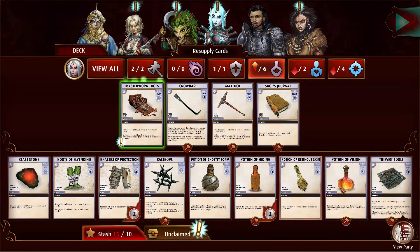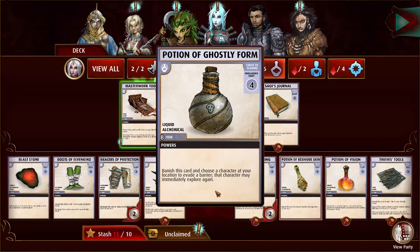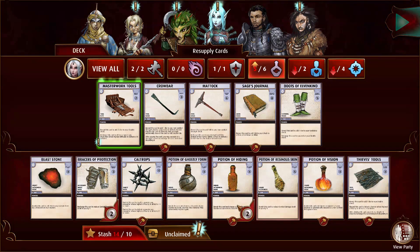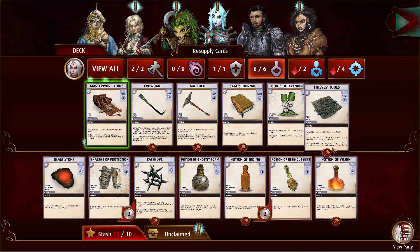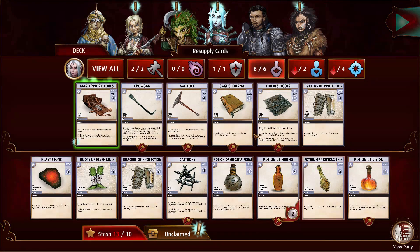We still need two more items. Potion of Vision, Ghostly Form. Well, let's do that, and finish up with the tools I guess. That was that — it's going to be annoying every time.